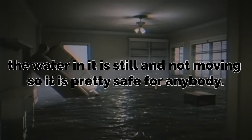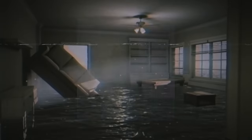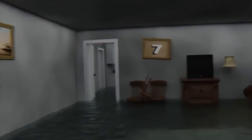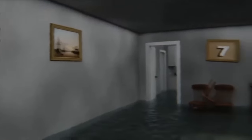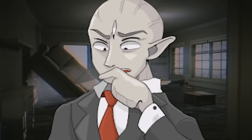Physically, this room looks like a half-flooded area with water about halfway up the walls. The water in it is still and not moving, so it is pretty safe for anybody. Now, Billy is 11 years old, so he's not completely stupid, so he would know not to look below to the ocean and not to jump in instantly. He would look around at the surroundings inside of this room and calm down, and he would just take inventory on what's around him.